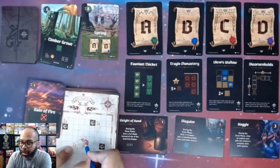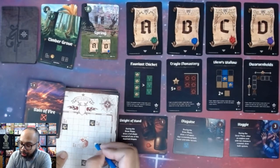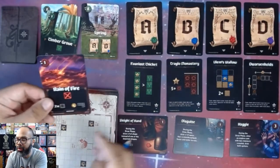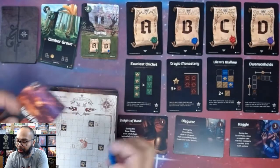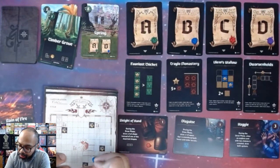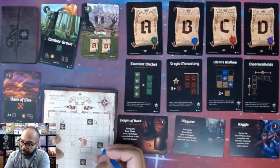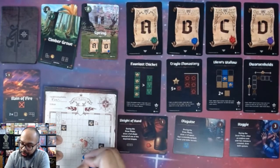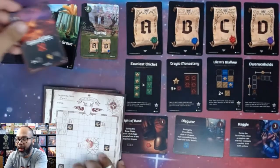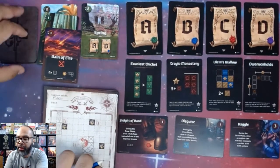I'm going to go this way for the lava — I'll do the L shape for the gold coin. For the volcano spaces, you just put an X. These are destroyed and nothing can go on them anymore. I get a gold coin and it costs one time. So we're at four — halfway through this round.